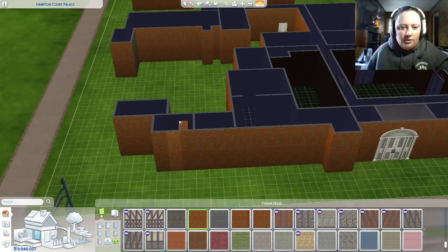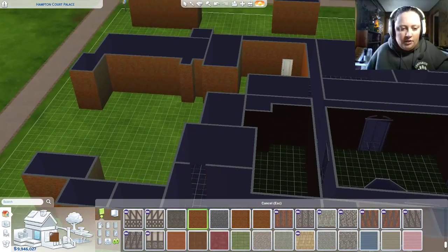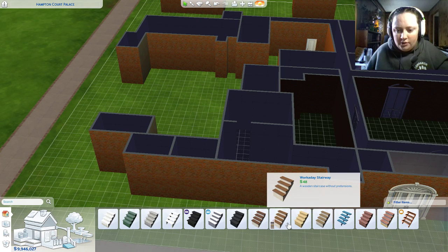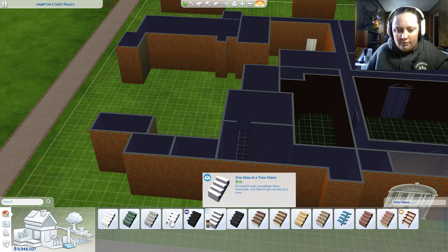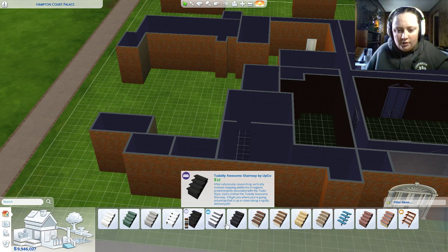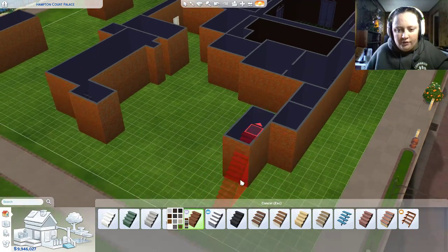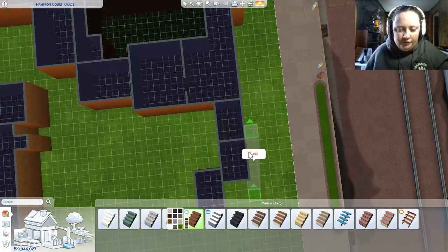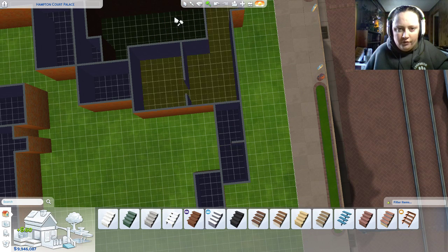I'm going to need stairs, and they show stairs over here, but I don't realistically think that's going to work in the Sims, so what we're going to do is grab some stairs. We really don't have much of a choice for stairs here. Wooden — does it work? Actually, like in there. Do I fit in here without the door? Let's try that. There we go.